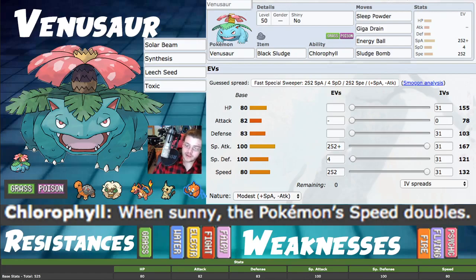Moves: Sleep Powder, Giga Drain, Energy Ball, and Sludge Bomb. Sleep Powder is a no-brainer - being able to act really fast with it is great, even with the accuracy issues. We have two Grass STAB moves since we don't have Hidden Power anymore, so no Hidden Power Fire. You can replace Energy Ball with Solar Beam and keep Giga Drain for healing. Sludge Bomb is a really powerful Poison STAB move.